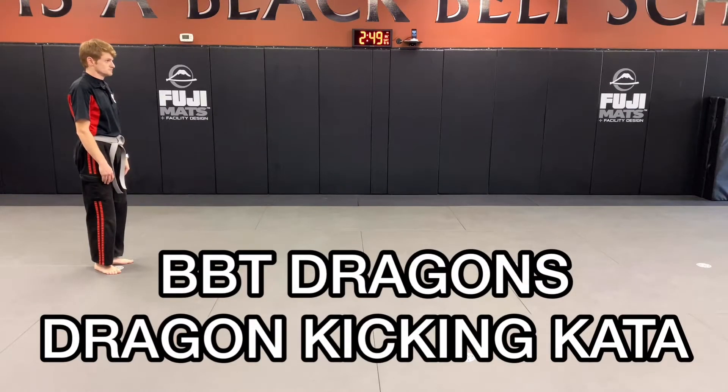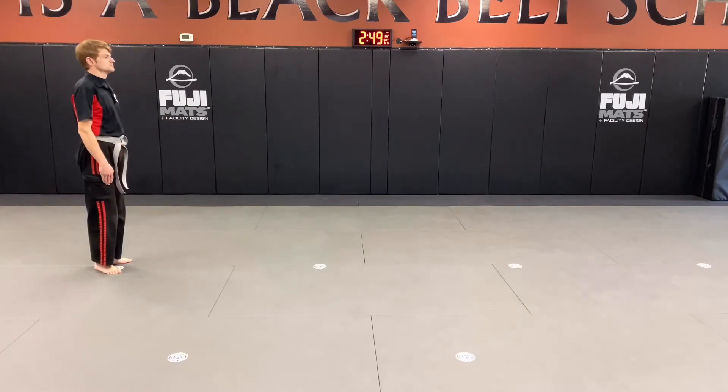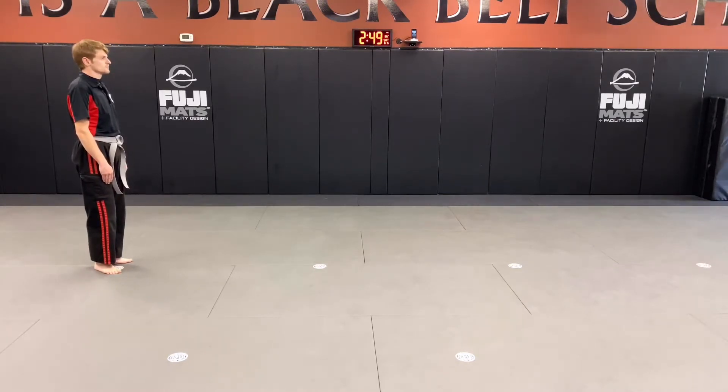All right, BBT Dragon, it's time to go over our Dragon Kicking Kata. Here we go. And set. Bow. Now from here, if there is no tap tap or rated position, we're going straight to our reverse bow with our punching up block.